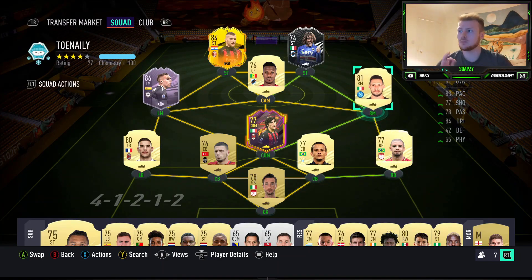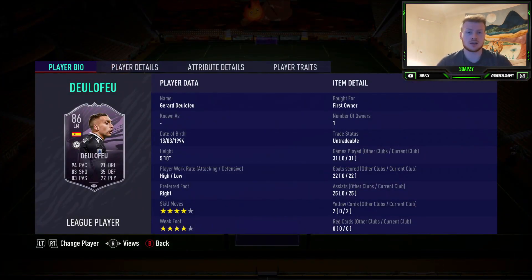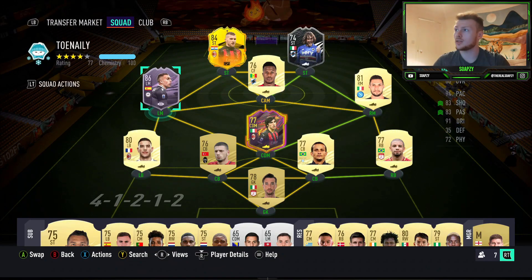On the right I've gone for Politano — the main reason is he's got the four-star weak foot that we need. On the left I've gone for De La Feu, because most people should have this objective card by now. He's a phenomenal card and will be the difference maker in this squad, with four-star weak foot as well. You can use the regular De La Feu card too. In CAM I've converted Keita Baldé down to centre forward mainly because I need to use Toro Rosso as the Italian player.